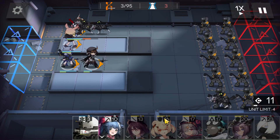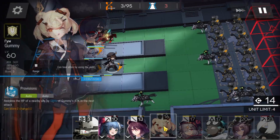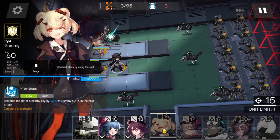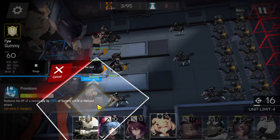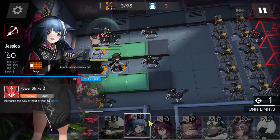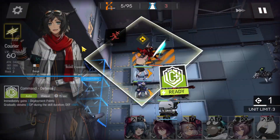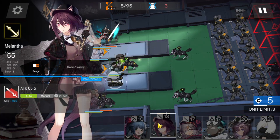There we go. Plume is safe. I'm going to go ahead and bring in Gumi here. Looks like we're fine — we don't need any extra DP, just bring her in. Now for heals, we have Lancet. Get that clutch in.